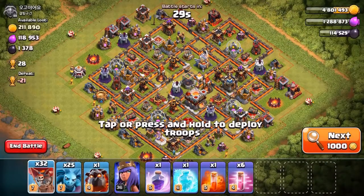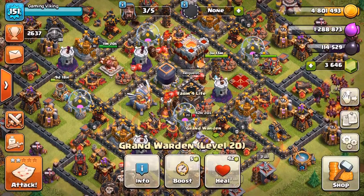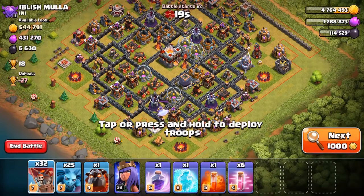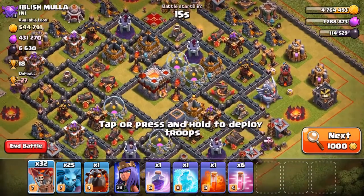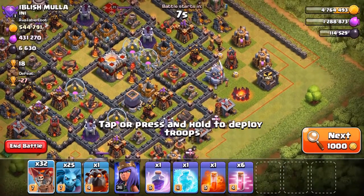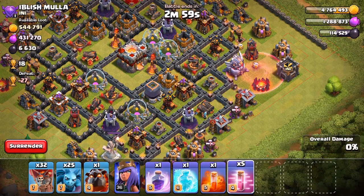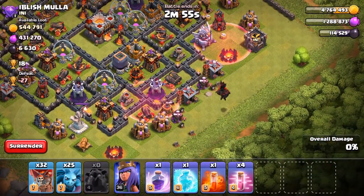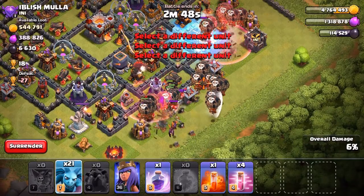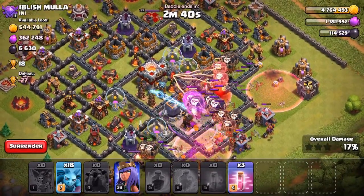Right now we only have the Queen available. The King has 11 minutes left and the Grand Warden has 42 minutes left, so we're going to have to do our raid without them. We just found a good base to attack - there is a lot of loot in this base but I don't think we can take care of all of it without the Warden and King. The Eagle Artillery is kind of off-centered, so I guess we can handle that. Let's go for the Lava Hound and balloons, going to freeze that, use a few minions, and go for a Rage spell. I really don't like not having the Grand Warden.